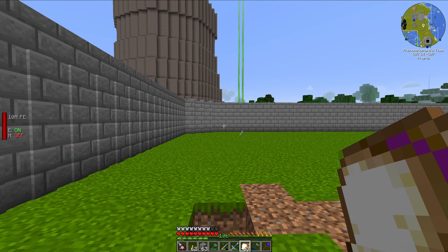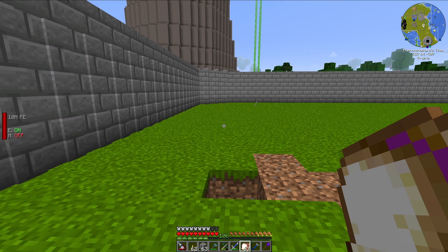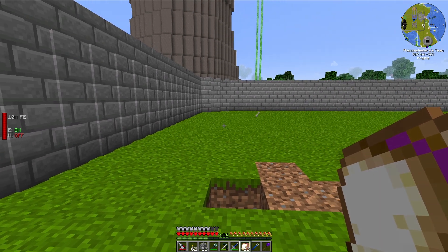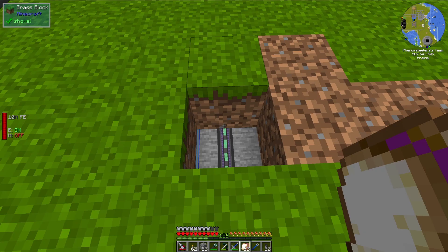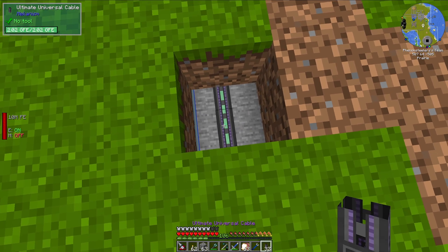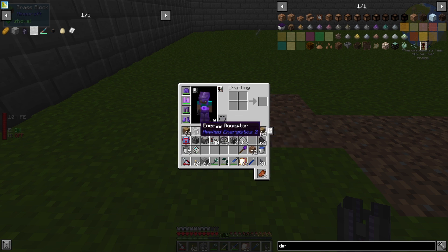The first thing is that we will need the mod Applied Energistics 2 and a mod to provide energy. I am going to be using Mekanism Energy, and the ME system should be able to use Forge Energy. So what I am going to do is tap into my energy system right here. To give an ME system energy, you need to either attach an energy cable to an energy acceptor or an ME controller.